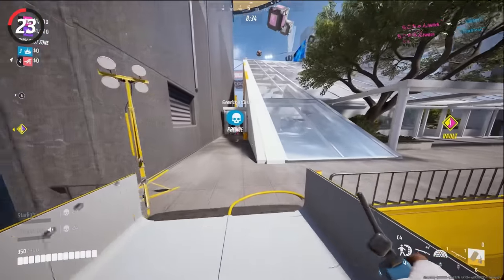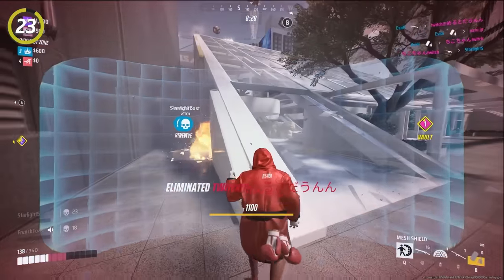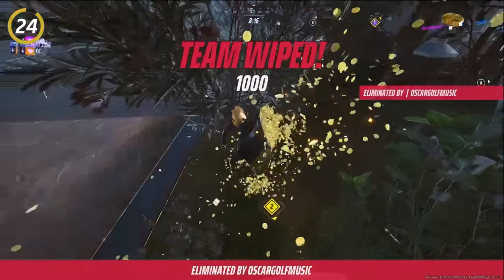To win the match, kills are not very important. If you want to climb the ranks and win your matches, you need to play the objective and use abilities and teamwork that help win the objective. If there is anything obstructing a player's trophy, you can't use a defibrillator on them — this includes random material on the maps and enemy shields.